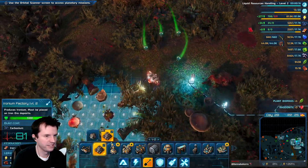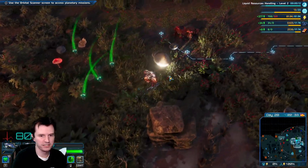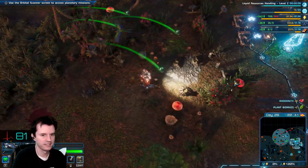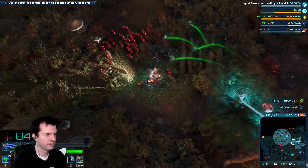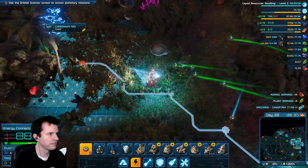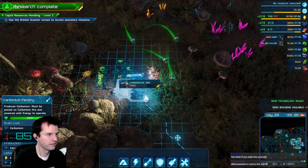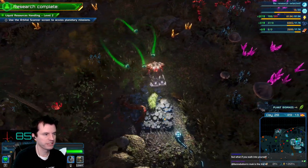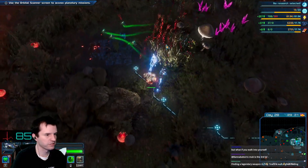Is there ironium here? Again, the map is saying there's an orange dot here, but not seeing it. A new technology has been developed. New buildings are available for construction. Oh wow, that kills those in one hit. I'm using that taking like five sword hits or something.